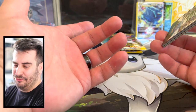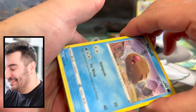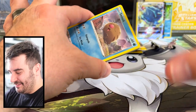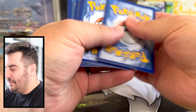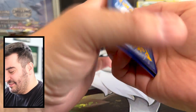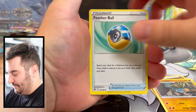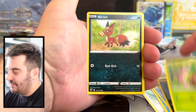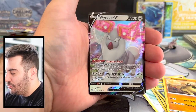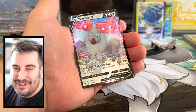Technical difficulties again — recording can be a little difficult sometimes, especially when you're still learning everything. I opened the pack and realized it wasn't recording. Feather Ball, Whiscash, Swinub, Qwilfish, Petal, Nickit, Hippopotas, Electrode, and Wyrdeer V.